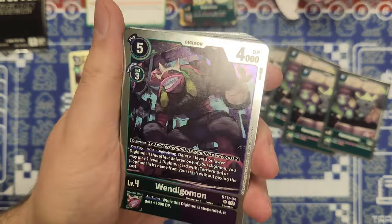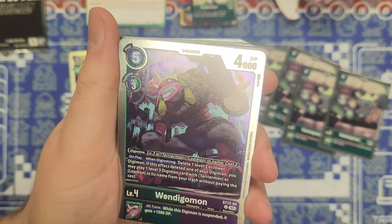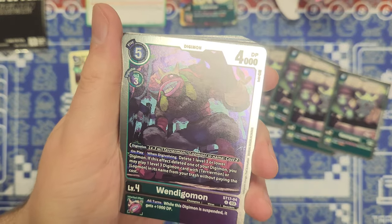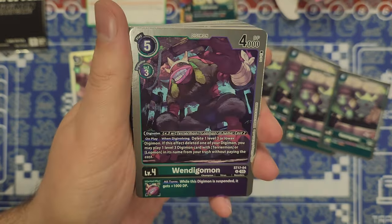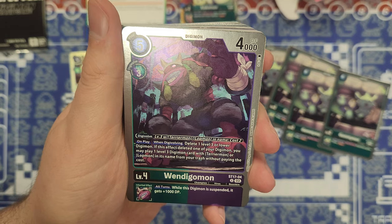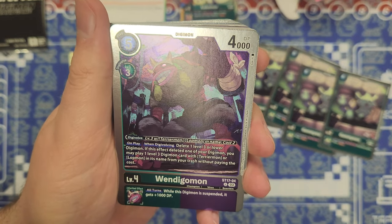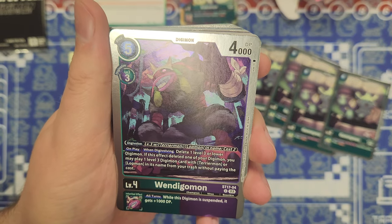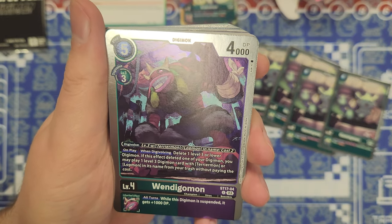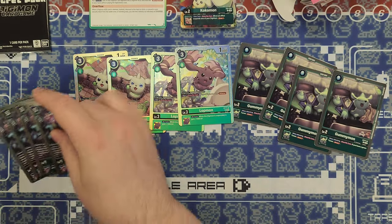Then we have Wendigomon — 5 cost, 4k DP, digivolve for 3 from Terriermon or Lotmon for only 2, so reduced digivolution costs. On play or when digivolving, delete one level 3 or lower Digimon. If this effect deleted one of your own Digimon, you may play one level 3 Digimon card with Terriermon or Lotmon in its name from your trash without paying the cost. It's not optional — it just says delete, so you have to delete something. We got four copies of that.